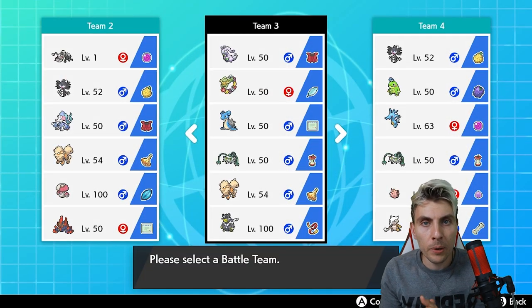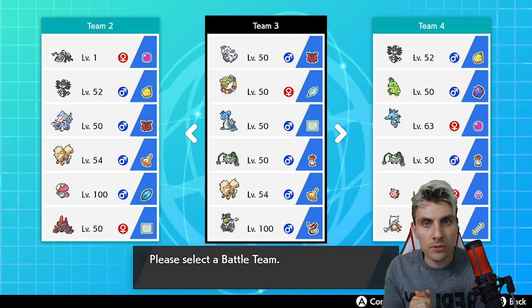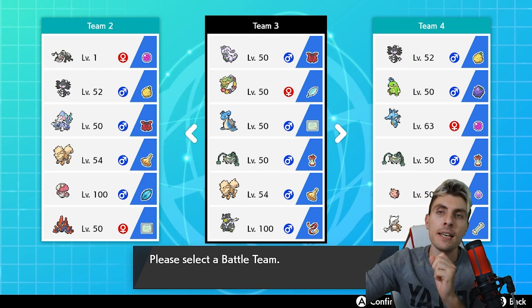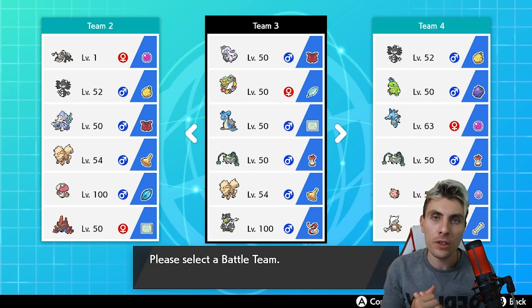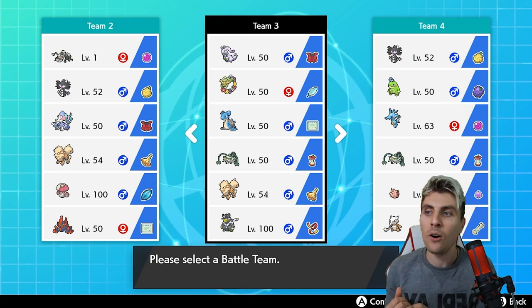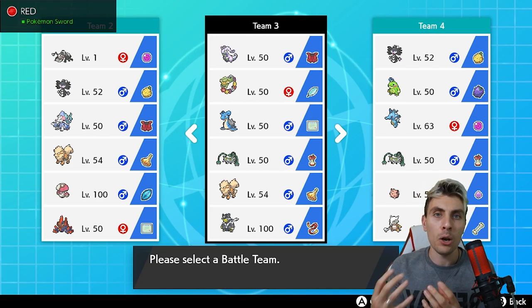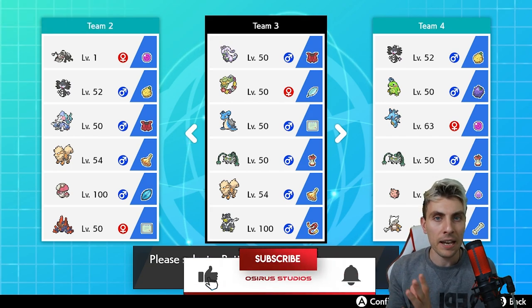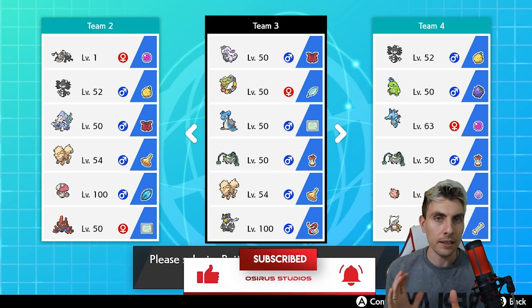Hello friends and welcome back to another episode of our VGC 2020 battle series. My name is Lee, also known as Osiris, and in today's episode we're continuing with series six preparation as we await those rules to drop next week on the first of September. We're running a very fun Comfy-Lapras-Goodra team, which is prominent in the format right now - Goodra picking up a lot of usage at the end of series five and carrying on into series six.